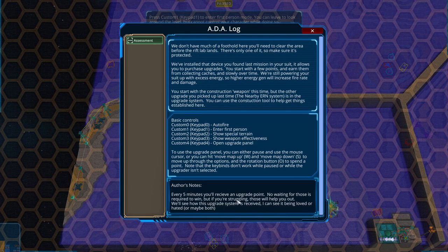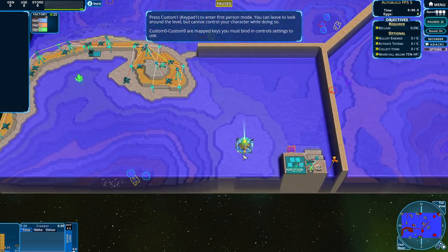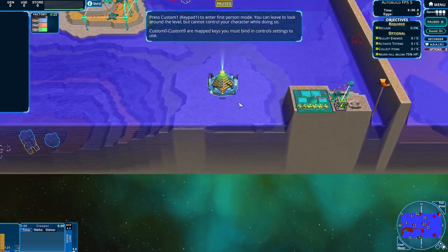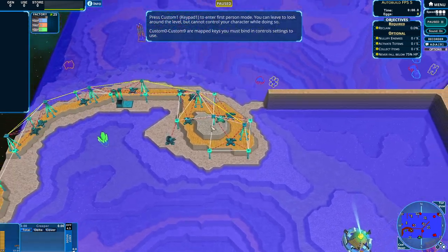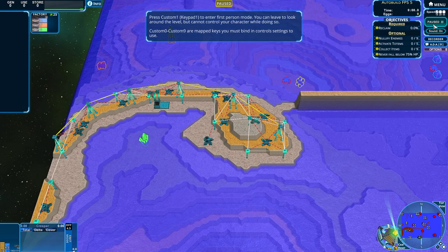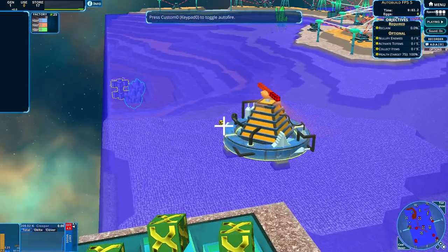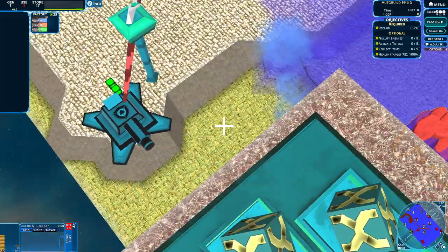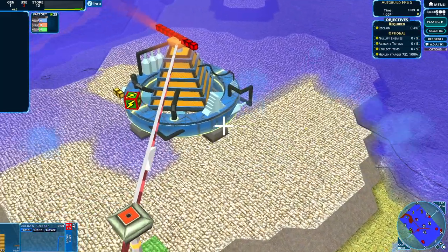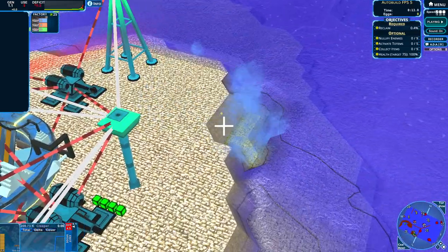Here are our controls — we will receive an upgrade point every 5 minutes. It does not look like we have much; it looks like our land is actually taken over right from the start. We don't want that to get destroyed, we gotta get in there and save everything. So let's immediately jump into first-person mode and get going. We have the cleaning power, we have the potential, things are going pretty good, and there we go — we have saved the day.